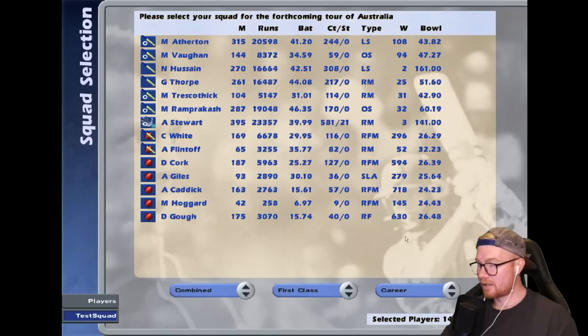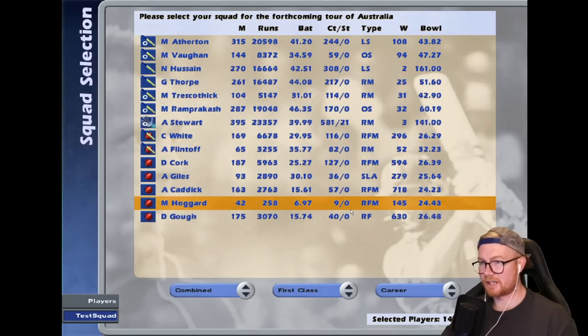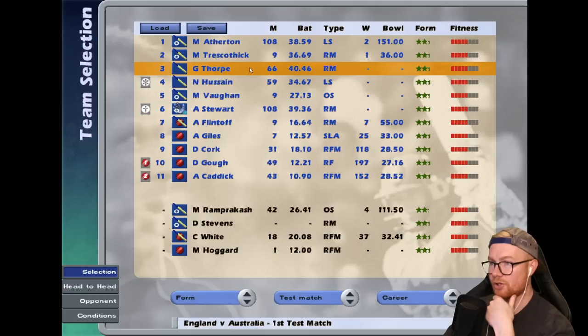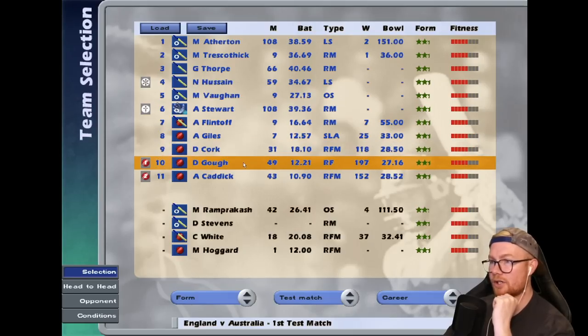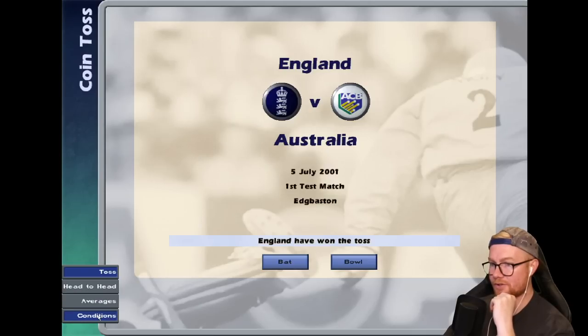The first test match, 5th of July 2001, playing at Edgbaston. Looking at the squad — in the real match Australia hit 576 and England got absolutely pumped. I must not have picked Mark Butcher, that one's on me. The side is: Atherton, Trescothick, Thorpe, Hussain, Vaughan, Stewart, Andrew Flintoff at seven — his test record's not great at the moment, early doors — Giles, Cork, Gough, and Caddick.